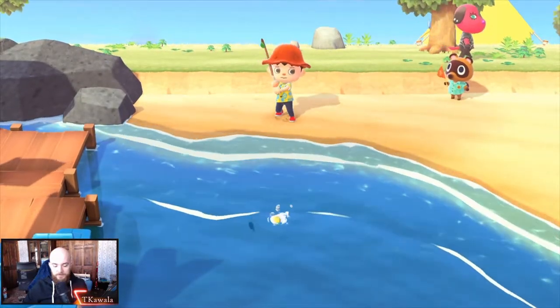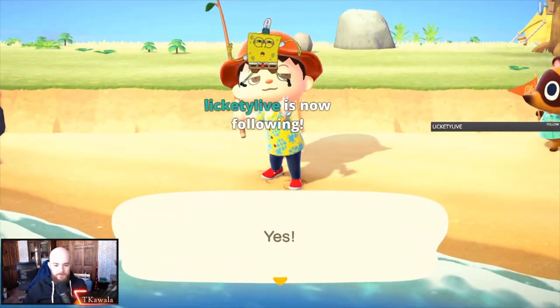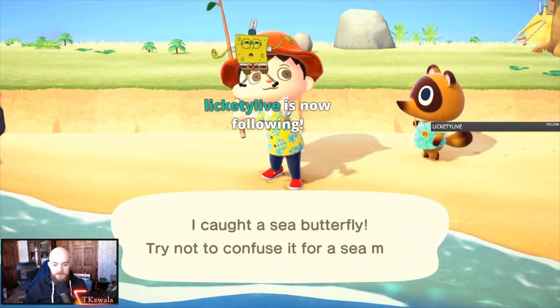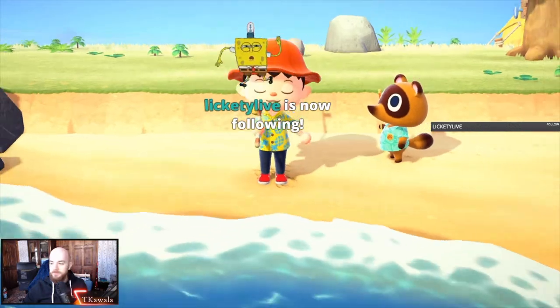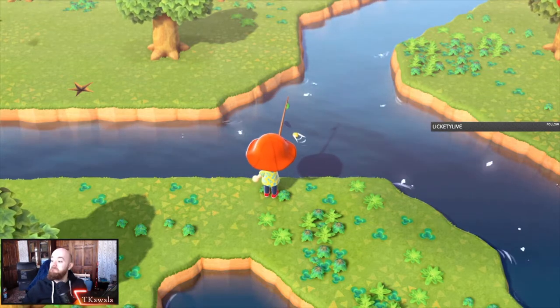Once you have done this correctly, the fish will start looking directly at the tackle and head towards it. Now begins the test of your patience. Only — and I mean only — hit the A button once your tackle has submerged underwater, otherwise the fish will just dart off.